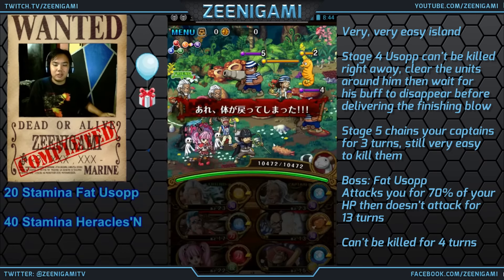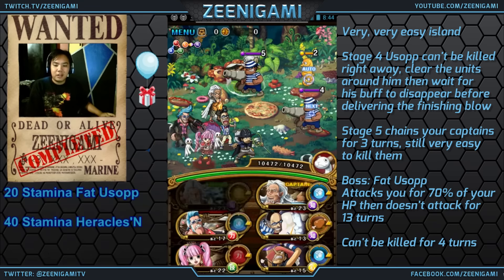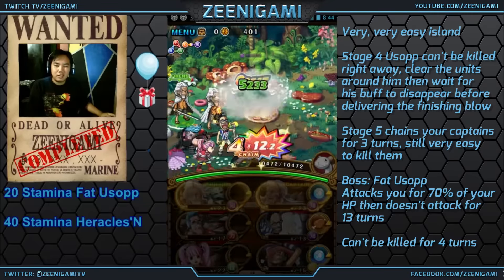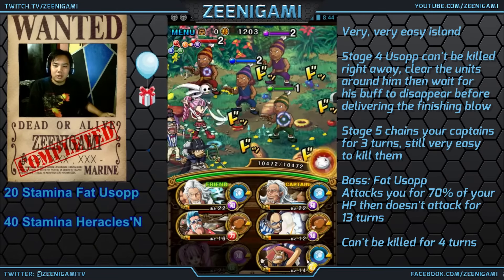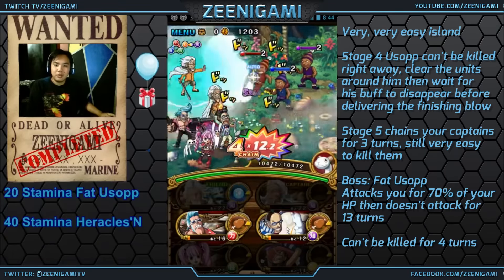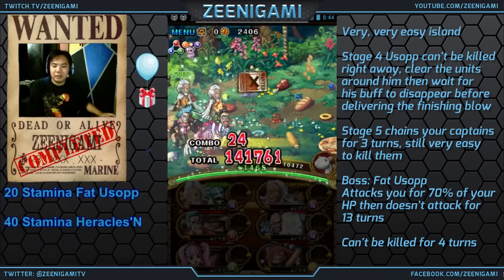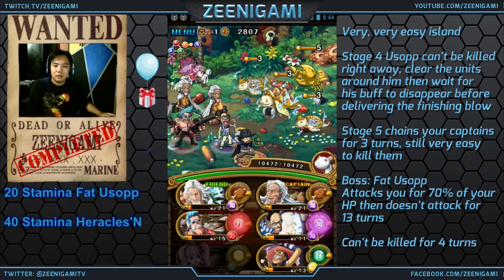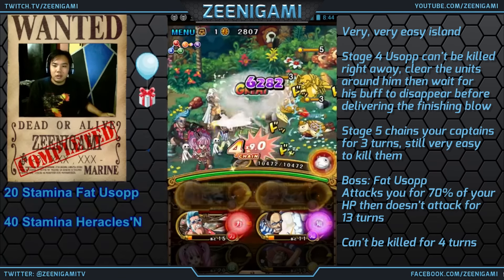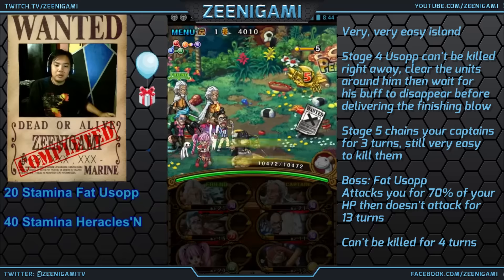Now this Fat Usopp 20 stamina that we're doing first, it's really, really easy. In fact, you don't even need to stall on any of this stuff. The hardest part about this island is just getting through probably to stage 4 — the stage 4 yellow dude has a lot of hit points. You don't even need to stall, I'm just going to power through really quickly to show you exactly how easy it is. You could stall on these guys, you could stall on the lobsters, you could stall on the turtles, but you don't even need to try.